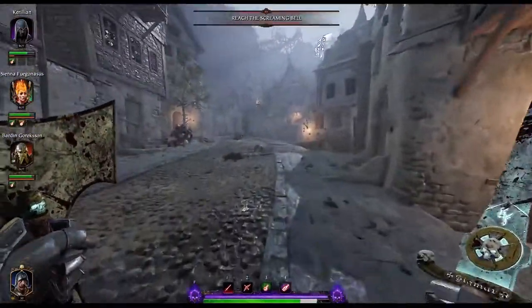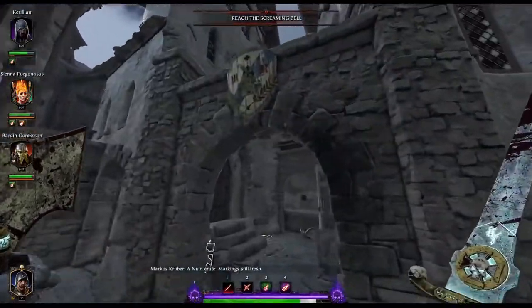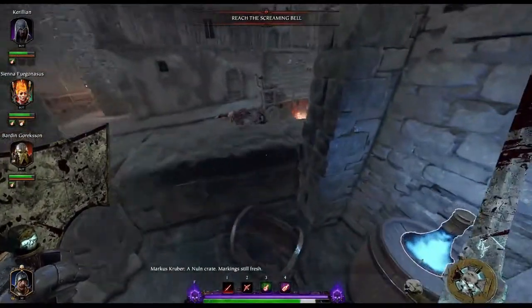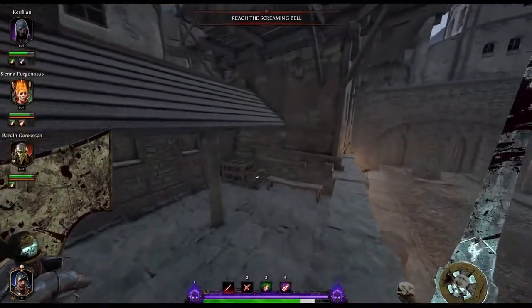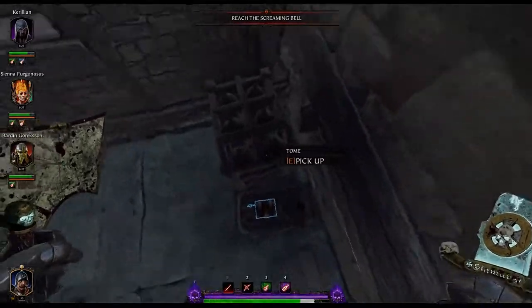The final tome is right here in the very next area. You go up that street from the last one, hang a left, come around into the open area. Don't miss this little room. When you come out of the room, you can just crouch walk out if you want, or jump around. But up behind in here is your final tome.